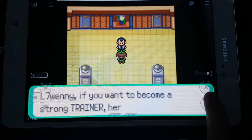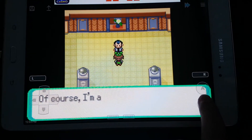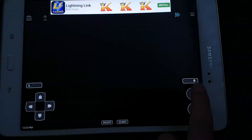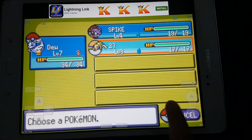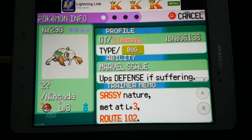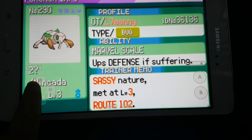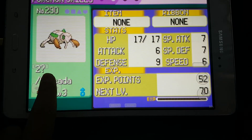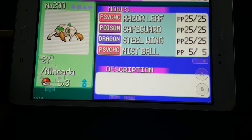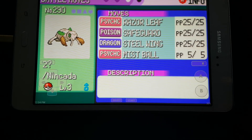Before we leave, let's go check the encounter stats. It's still a Bug type but without the Ground type. There's Marvel Scale which ups the defense. And then Razor Leaf, Safeguard, Steel Wing, and Mist Ball. So this is the end of the video — goodbye guys!